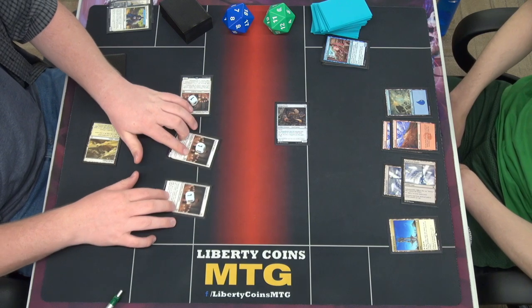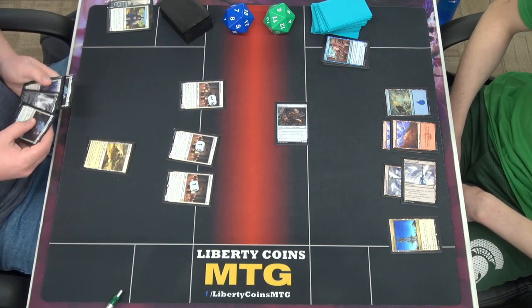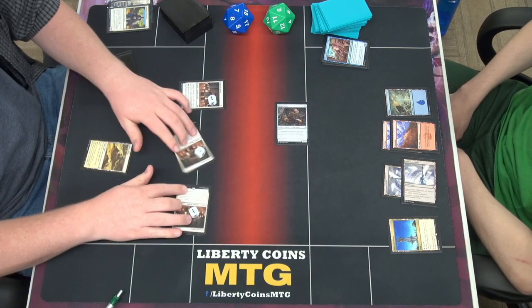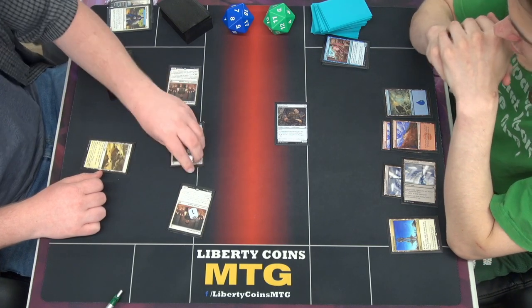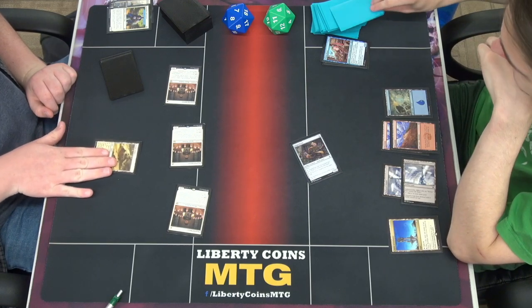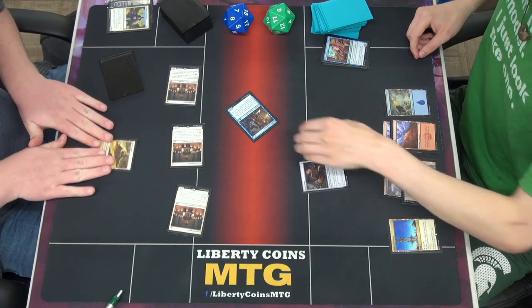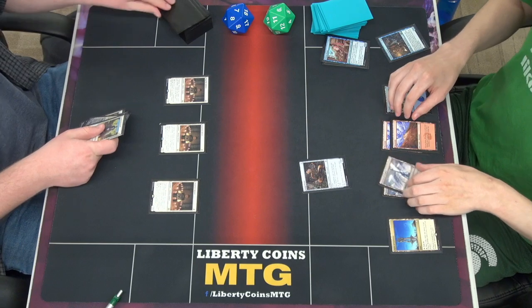Last turn. I have 6 power on the board. Swing for 6. Take it. Game 1. It's the top. You ever look at the top? It's a fun one — it was a fun one. You did good work, Chef of Dukes. You're a good Chef of Dukes. I love you. I just played so low to the ground. It was great.